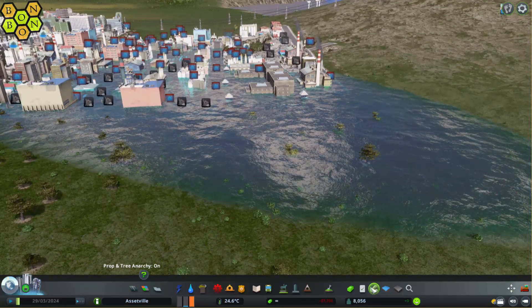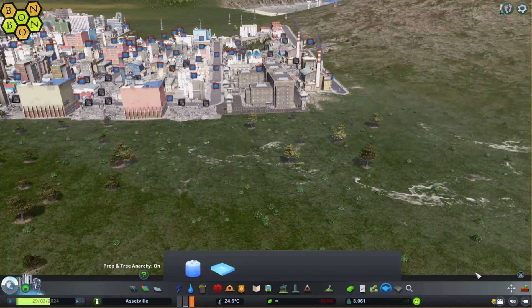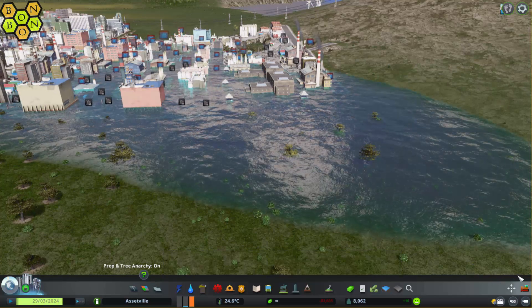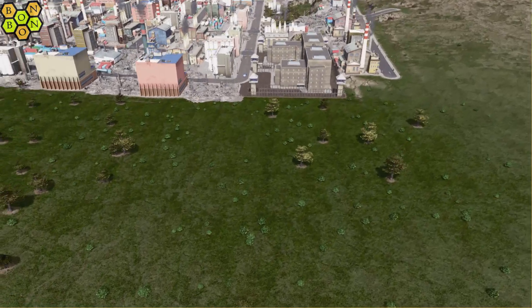I'm going to shut down the tool just to show you where we are at the moment. Now open up the water tool again, click back on the screen and drag down so the white patch disappears. Shut down the tool and the flood has completely disappeared — vacuumed away by the movement of the sea level.